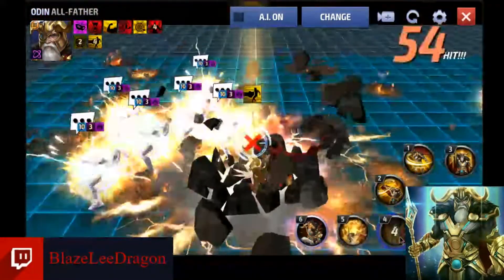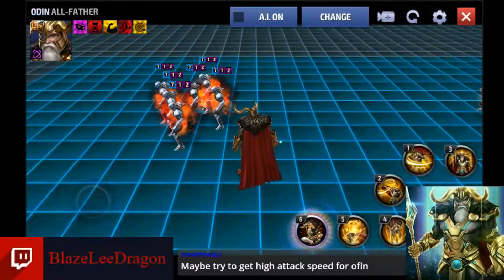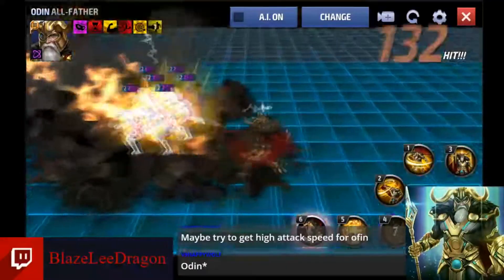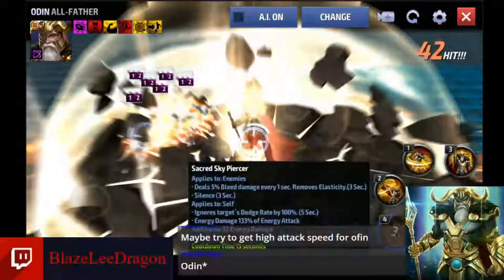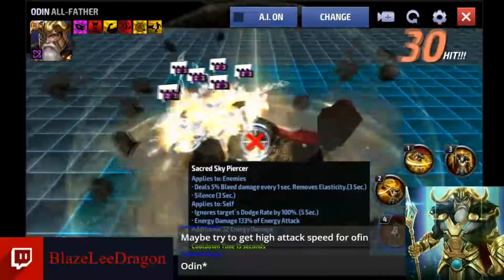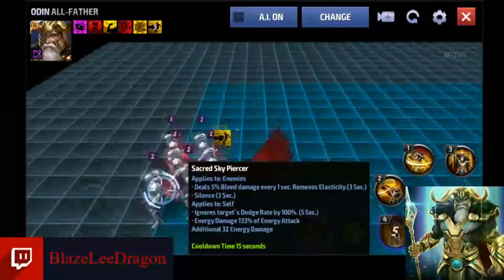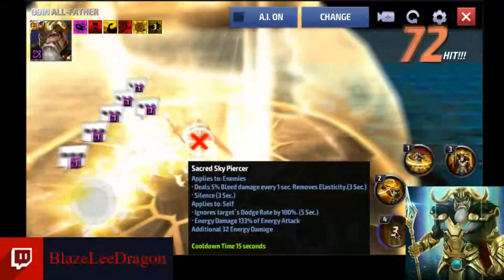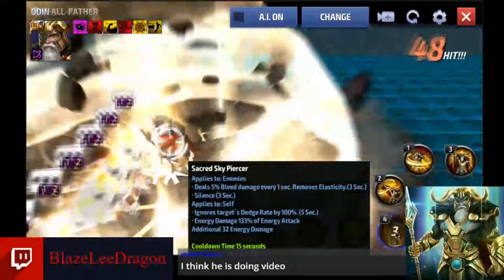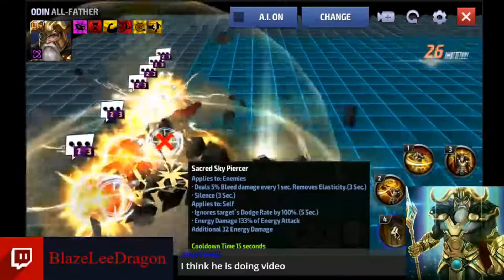Then his four — he slams, does a little shell around him, slashes up with Gungnir. Looking at that skill: it applies to enemies, deals bleed damage for one second, removes elasticity — which is how they absorb damage, which is awesome. It silences. You know what this means? This means when you're doing ABX, he can silence the Beast on his four. Ignore target's dodge rate by 100% — Corvus Glaive, we're definitely going to be experimenting with Corvus Glaive later. It also does energy damage.